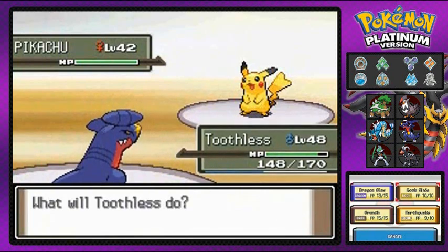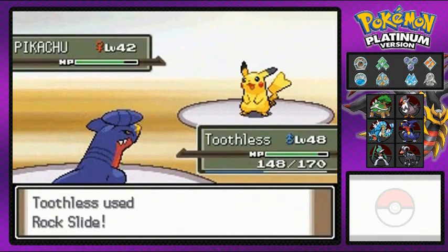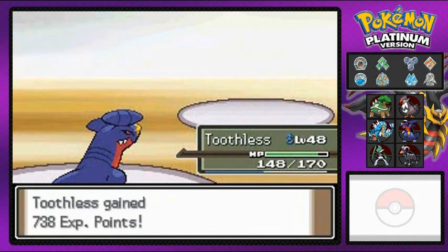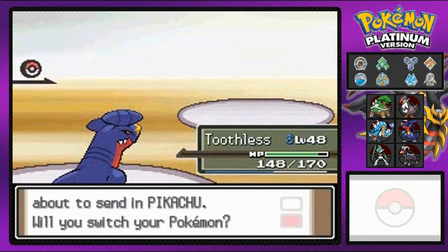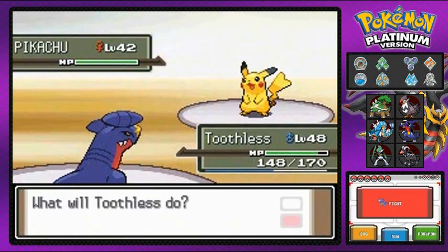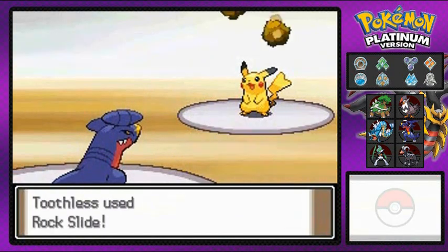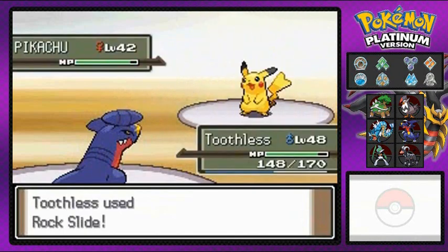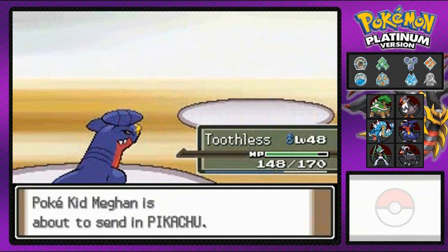Going up against Pikachu right here, so I'm gonna go nasty — let's go with Rock Slide! As you can see, no more Pikachu. We all know about that crappy defense. He's coming out with another Pikachu, so let's go ahead and take care of business by destroying them with another Rock Slide.